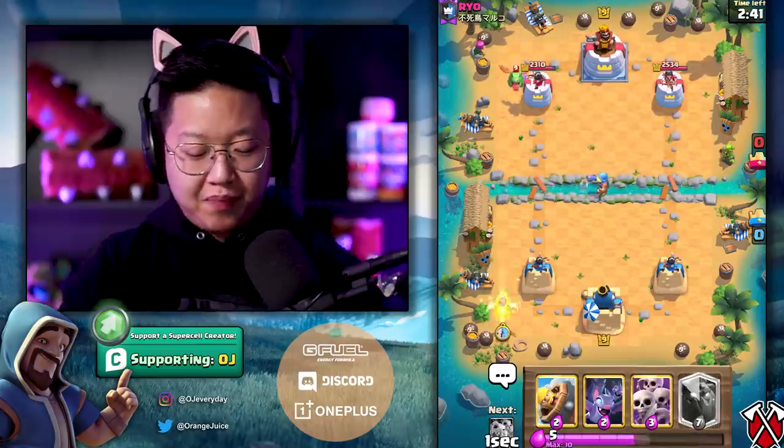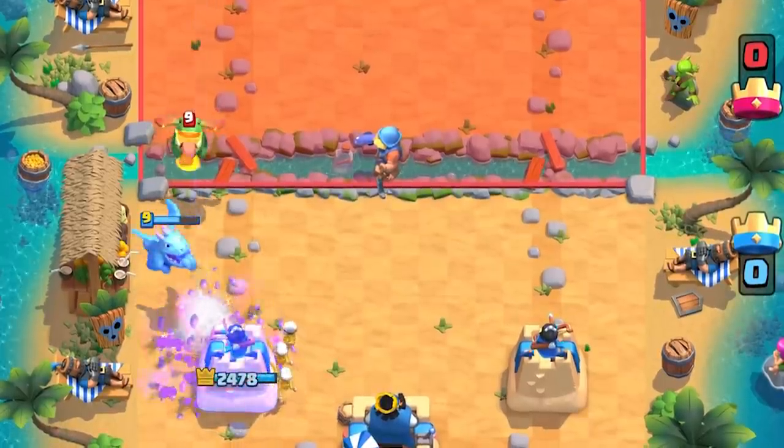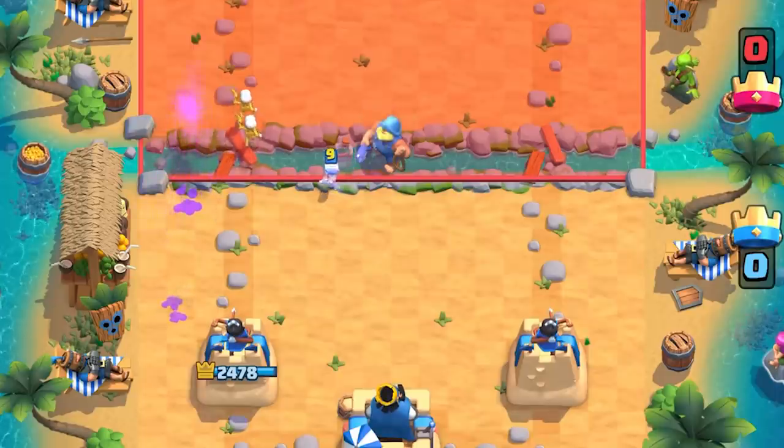I don't really like splitting things in the back — the right strategy is to wait and then split in the back, but that's kind of boring for a video, so we're just gonna keep putting stuff down. The miner almost connected! The fisherman doesn't even take anything out. Skeletons tank for that baby dragon — we're good.